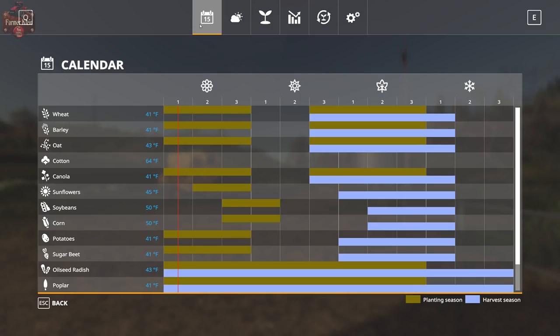We will cover all the season length options when we get to the last tab in the Seasons interface. Now at three-day seasons, you can see we can plant cereals — wheat, barley, oat, and canola — here in spring. If we don't get wheat in the ground and it turns to summer, our opportunity to plant is over for the year. We'll have to wait until late summer or early autumn to put wheat in the ground for a possible harvest next year. Same with barley, oat, and canola.